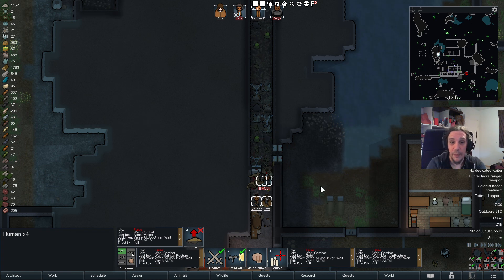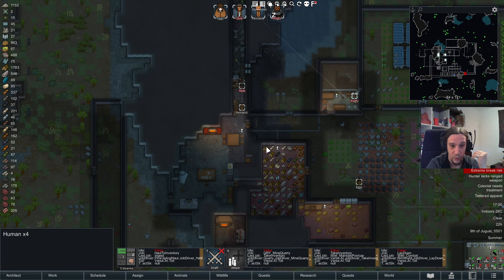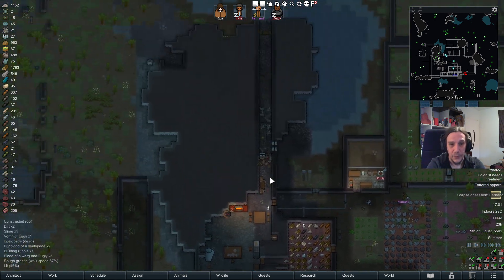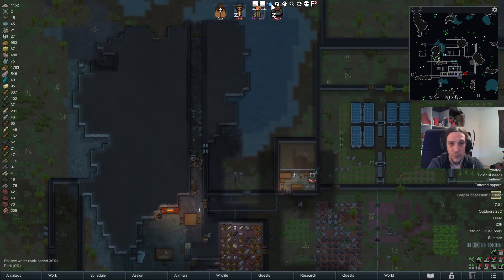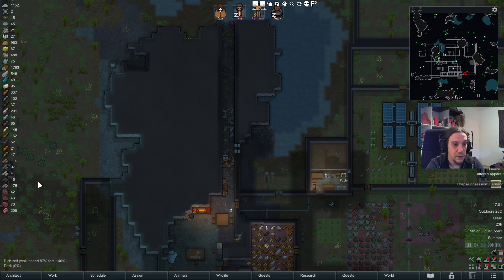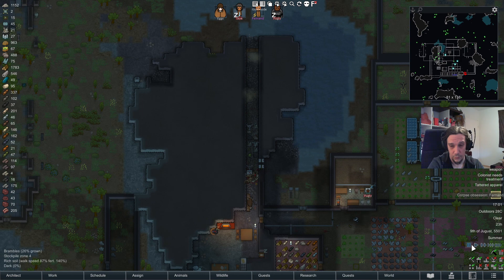Long story short: if you prepare your base with gaps and narrow points in mind while building your underground base, you can avert infestation crises quite easily. Most infestations escalate because people are not taking them seriously enough up front. Ideally, I would not only use this corridor here — I would also prepare one or two more corridors. One thing I want to show you: infestations love to happen at the same place again. And you can see — they're spawning at the same point.